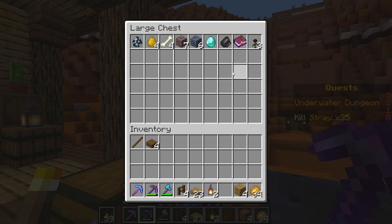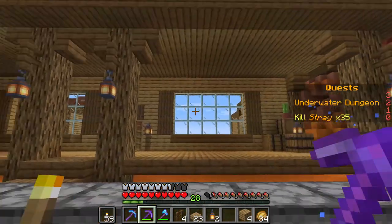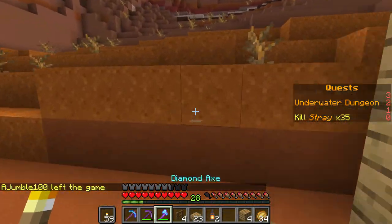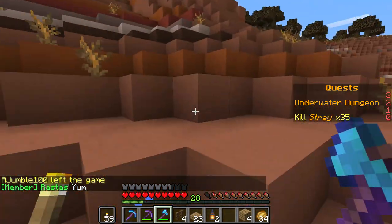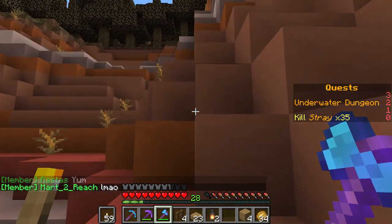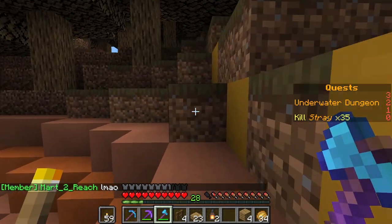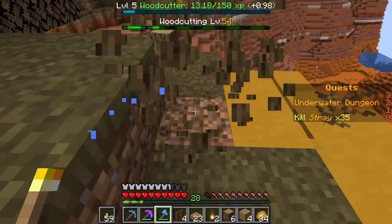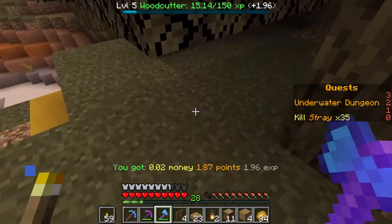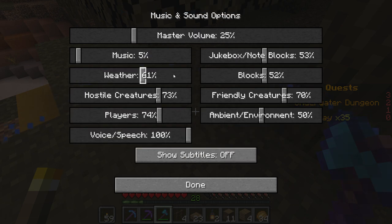I don't have any more diamonds beyond that, so I definitely need to get more. I also got a luck-of-the-sea book, so we can use that for whenever we start doing fishing. We've got the auto — oh, and they redid the server, so I'm thinking my sounds are set wrong. Let's turn blocks down.